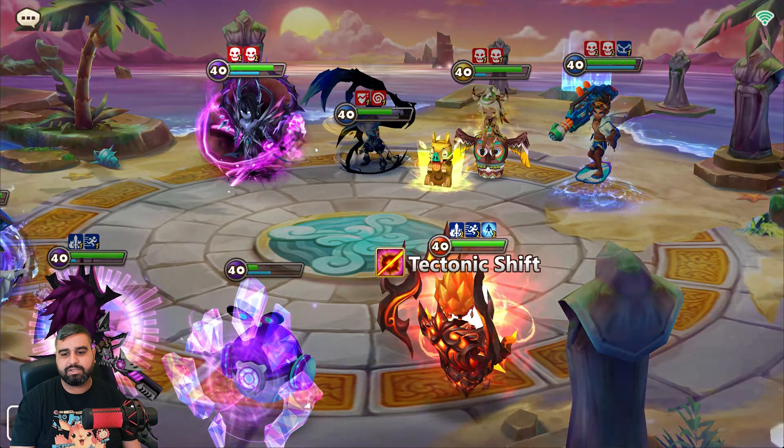Speed buff, defense break — please crit, that will deal good damage. You don't have skills. Attack buff Kali — nice, 36k. It's not that much but it's enough to kill the Riley. Oh nice, freeze! Look at this — so annoying guys.